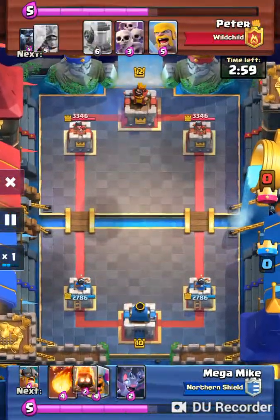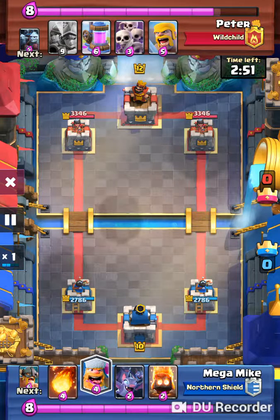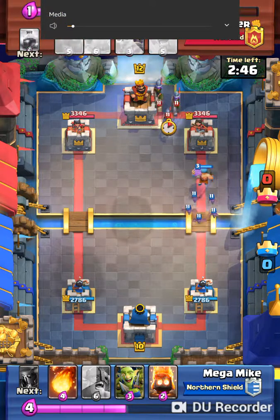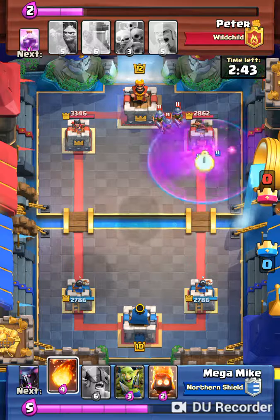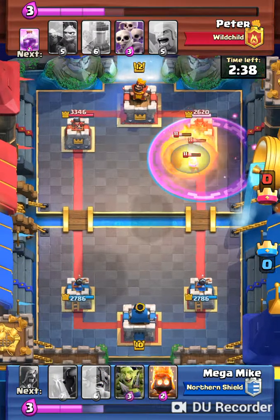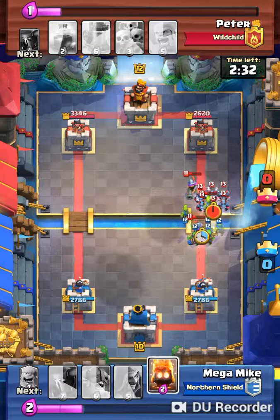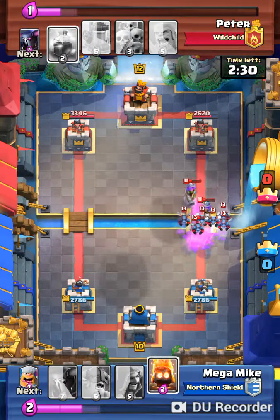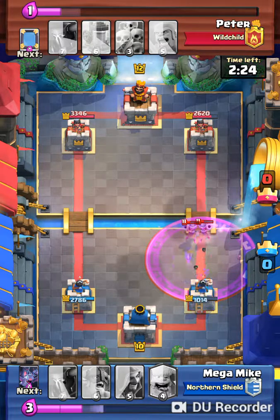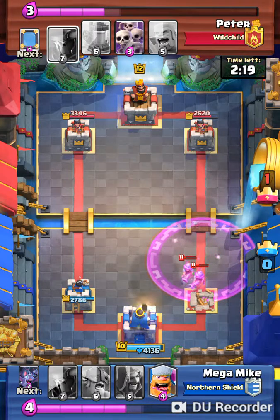He put so much pressure on with three musketeers — it's absurd. He puts out three musketeers right away on this little push and stops a lot of the damage that would happen. I fireball it. It would be great if I had Log in this battle because that would just save me, but I don't. This is really bad — I lose my tower. Tower down. Those musketeers are so powerful.